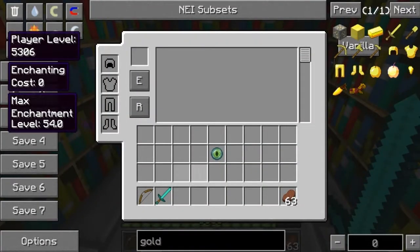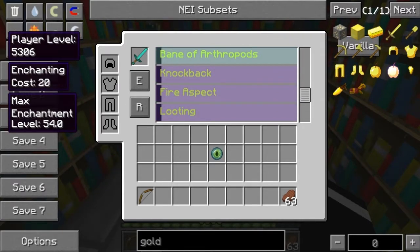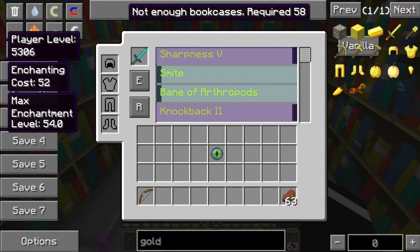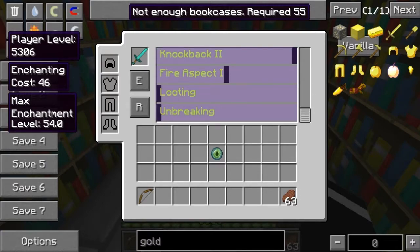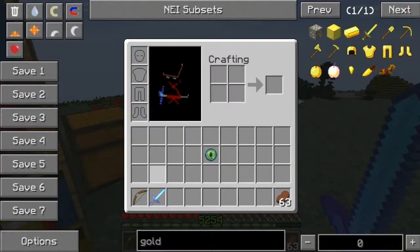Let's say you want a God Sword now - you can put it in there and drag how much you want. You want Sharpness 5 - yeah, that's good. You want Fire Aspect 2 - that's more of a God Sword. Do you want Looting? Knockback? Unbreaking? You can't do Smite. It's either Looting or Unbreaking, so I'll do Unbreaking. You press E, which puts all those effects on there, and now we have a God Sword.